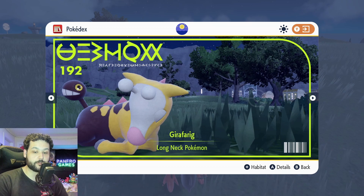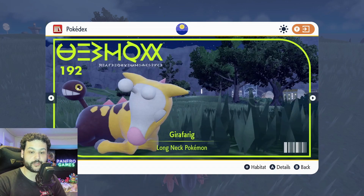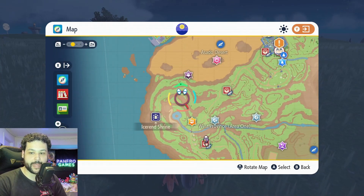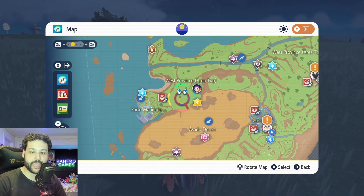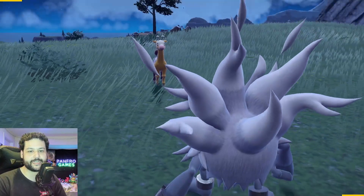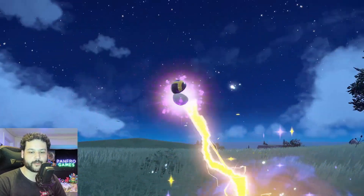Next up is Girafarig and how to evolve it into Farigiraf. Girafarig is a mid-game Pokemon, but you can get it at the beginning of the game if you really want Farigiraf — you don't need any Koraidon or Miraidon abilities to get there. From Mesagoza, go around the first gym, around the mountain, cut through the desert area, and when you exit on the other side you'll see Girafarigs pretty much everywhere. Girafarig will be at a relatively high level, but you can just throw an Ultra Ball.